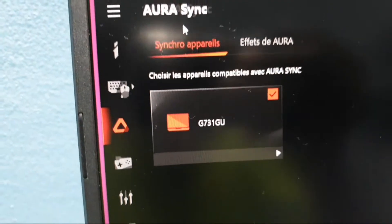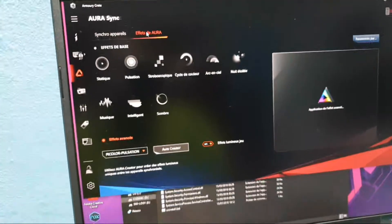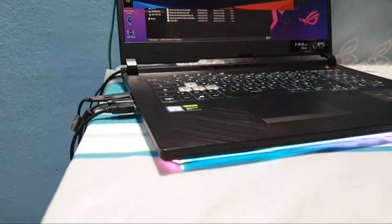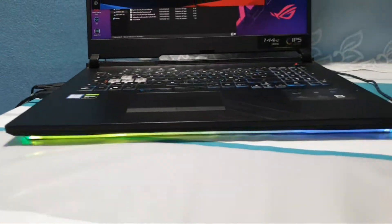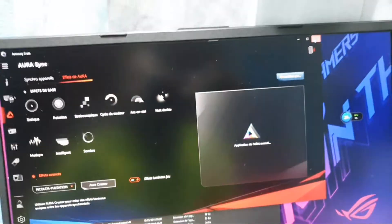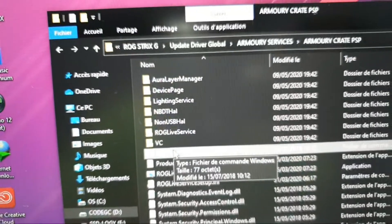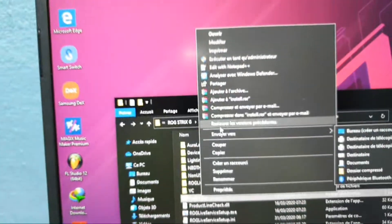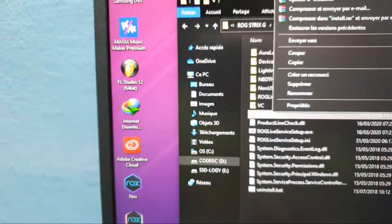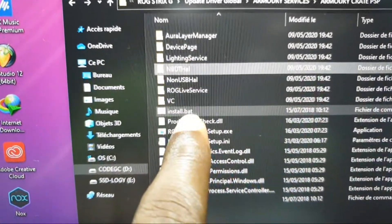This is the current version on my device. My Aura lighting effect settings are all here. This is what we call Armoury Crate. Now let's install this update patch — new services to see if it's working. Let me show you again what I want to install.